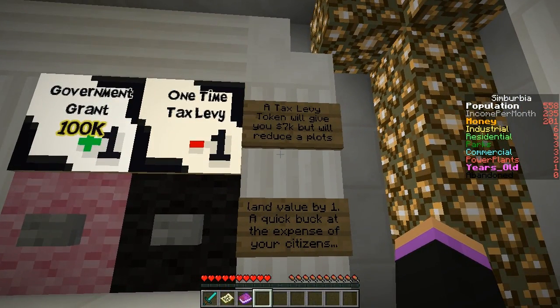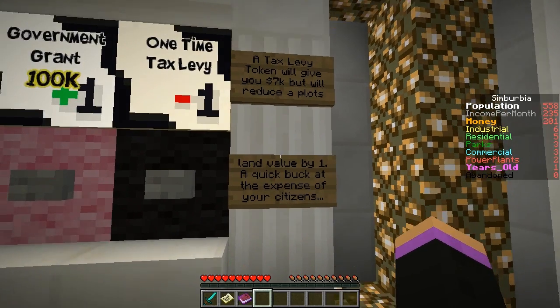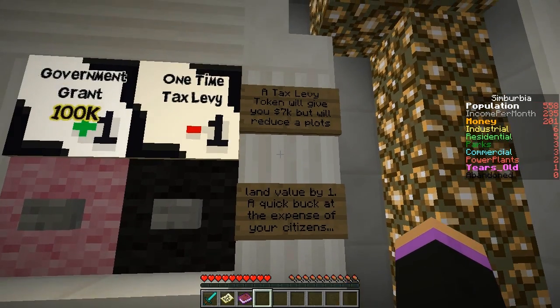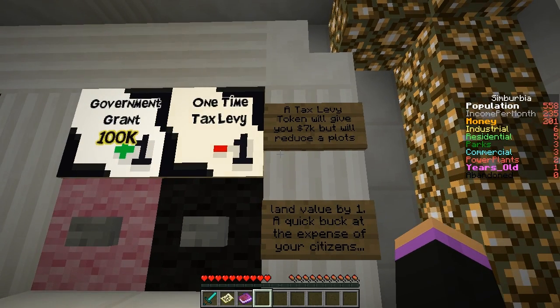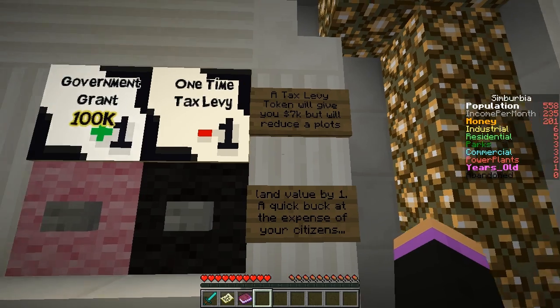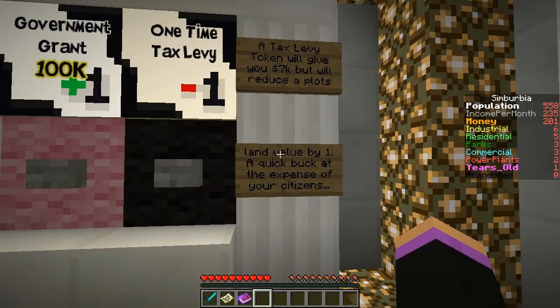I want to see what this is. A tax survey token reduces your plot land value by 1. Oh, that does not seem worth it, especially for only 7k. But it does do something to other plots - I'm sure I read that or heard that.